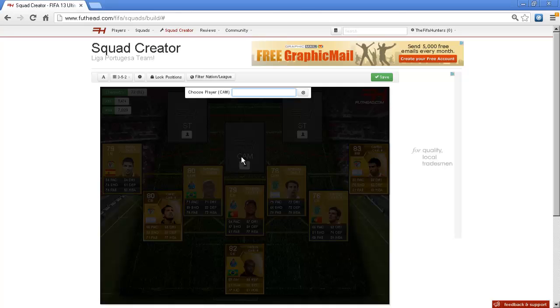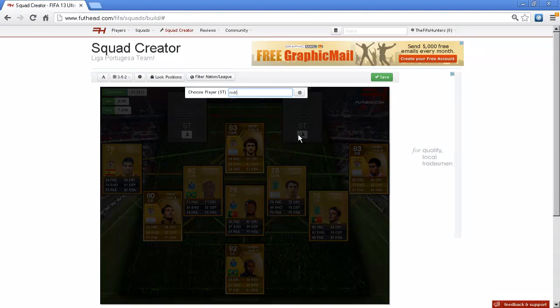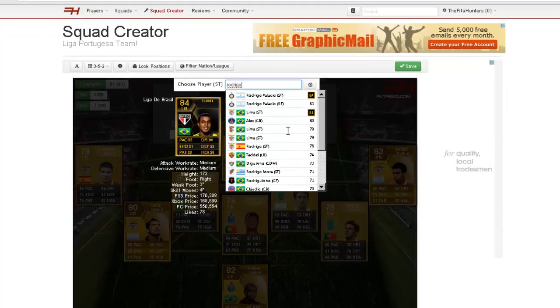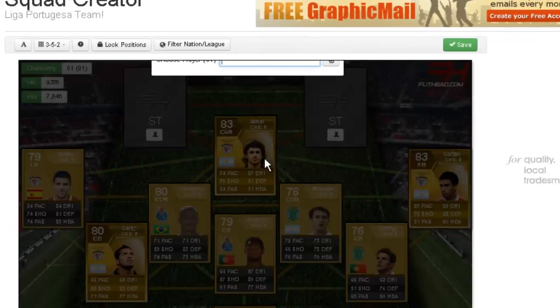Centre midfield is Amar from Benfica, and Pablo. Pretty much all of these have good chemistry because they are Argentinian - these three are very Argentinian. Striker is Rodrigo, who's a good person to get for career modes because he's nice and young. He's got 85 pace, four-star skill moves, and he's very cheap.